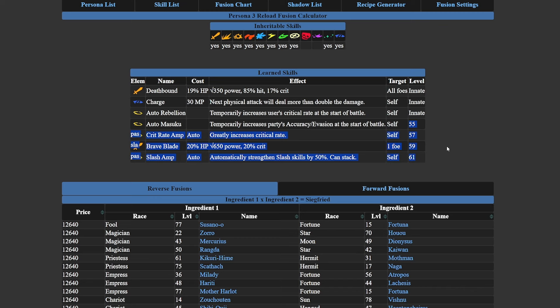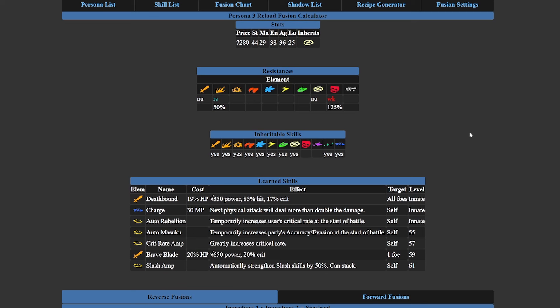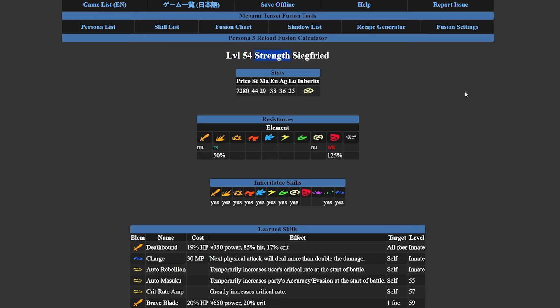The calculator also gives you the Learn Skills. You've got the Innate Skills — these come with the Persona fusion — and then the skills that will be learned via Level Up. A tip about leveling up: Siegfried is level 54, and you might think you have to grind all the way to level 61 to get Slash Amp. The answer is yes and no — you can grind normally, or you can rely on your Social Link EXP bonuses in order to level up.